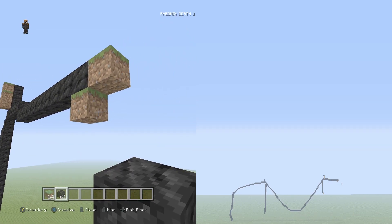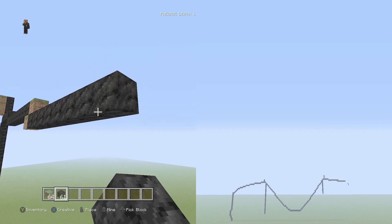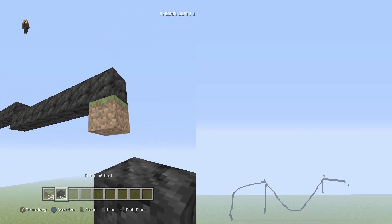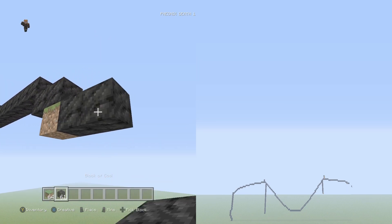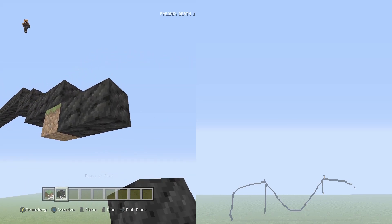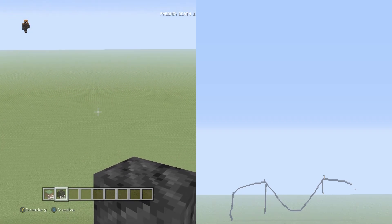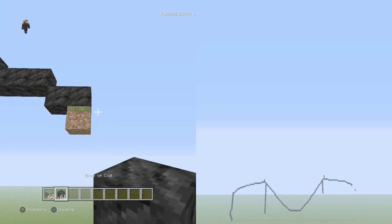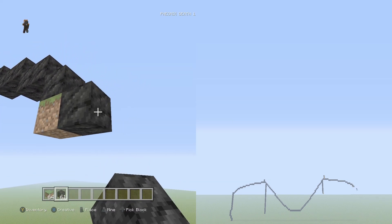Down and to the right eight flat — one, two, three, four, five, six, seven, eight. Down and to the right two flat, then three flat — one, two, three. Down to right two flat again — one, two. So we have this pattern going: two, three, two. Now we need to switch over two verticals and bring this down to the ground — put placement block on the end and go down and to the right one single, then down and to the right two flat — one, two.